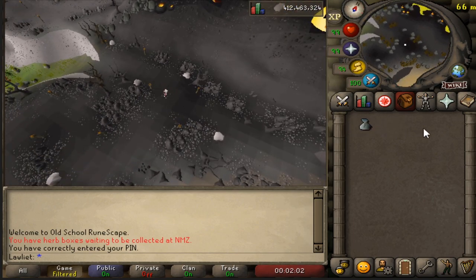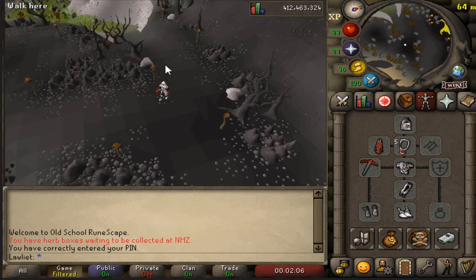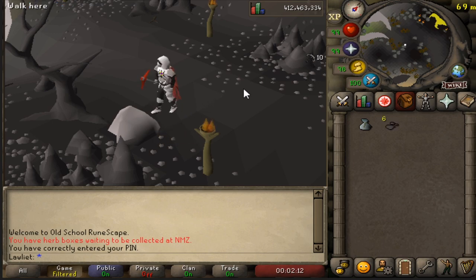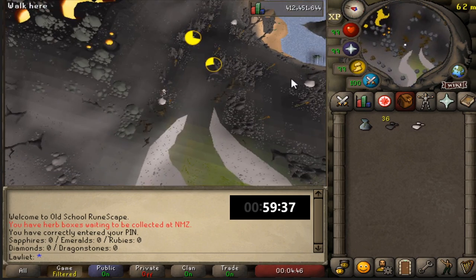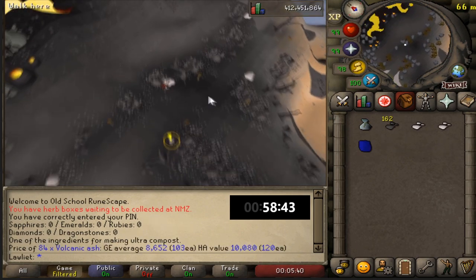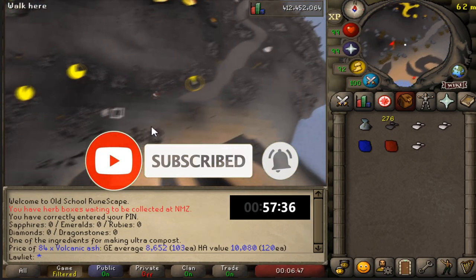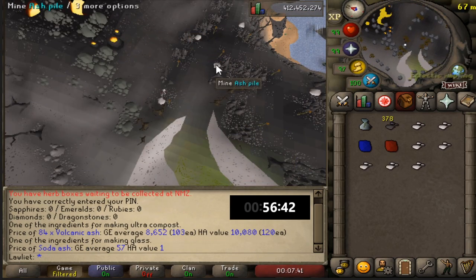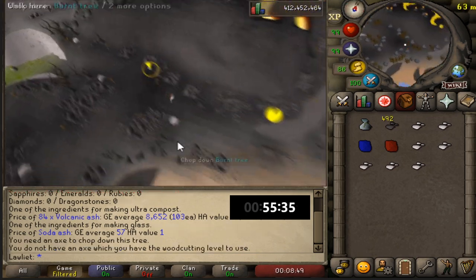Something else you can bring is stamina potions. I did have to refill my stamina once during this hour — I did that using my max cape, but of course you don't need it. If you plan to stay here a long time, bring stamina potions to extend the trip. The amount you bring depends heavily on how long you plan to stay and your agility level, because the higher your agility the less you'll need them.